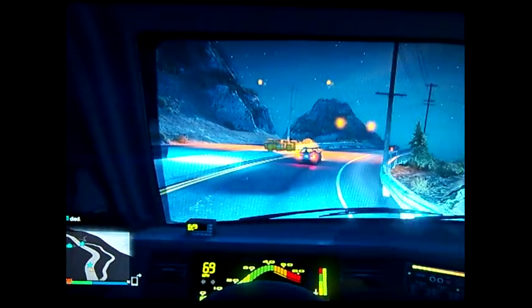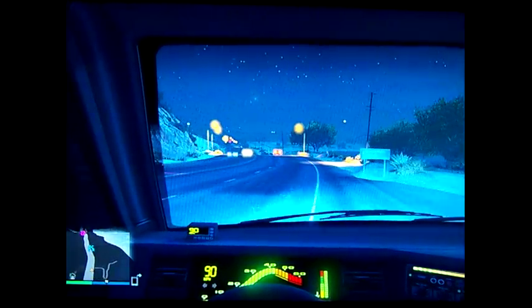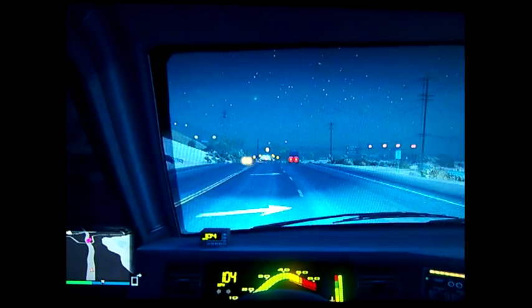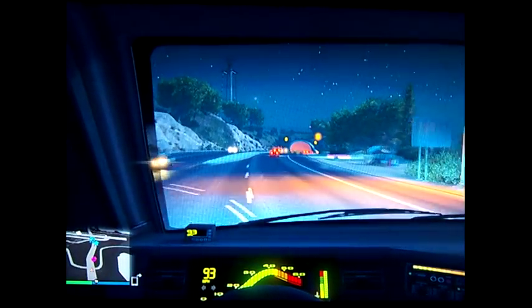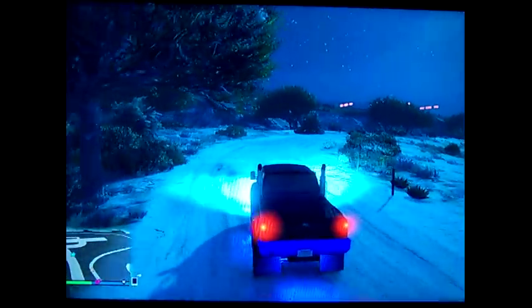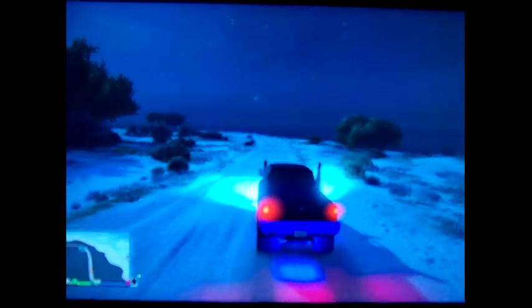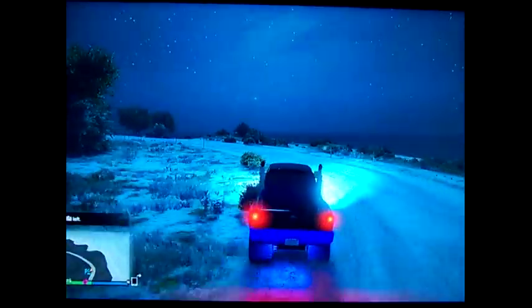I'm back — I skipped a couple minutes of driving. One thing I like about the Guardian more than the Sand King is the interior. I love the gauge — it just has a really nice feel to it. So we're actually going off-road now. Right when you start off-roading you have to do a flip — it's just what you have to do. We're driving around this military base, hopefully no fighter jets see us and come kill us.